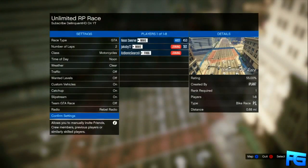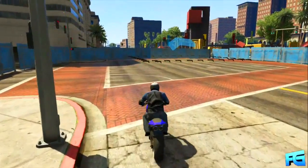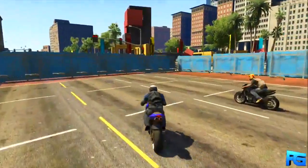The race is boarded off by a fence and it's basically just a little arena. What you want to do is have everyone get the checkpoint and then hop off your motorcycle.